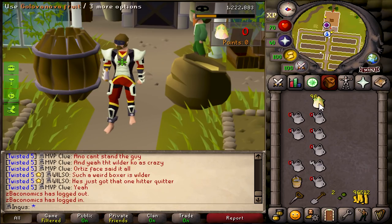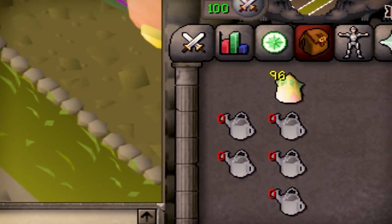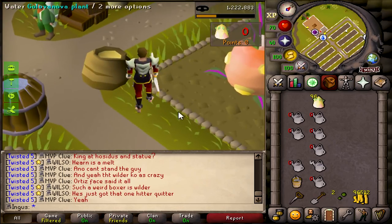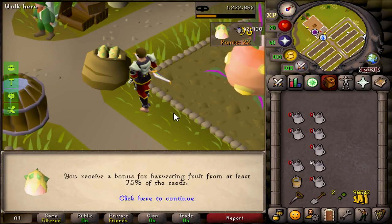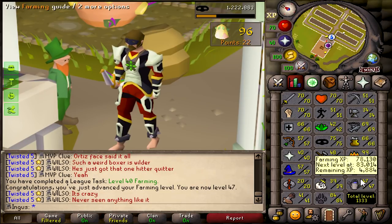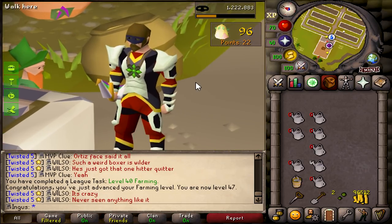Alright, we just did our first round of Tithe Farm — got 96 fruits. I totally did not let any of them die. That's 42k experience. Well, I've got a lot more hours of Tithe Farm ahead, so I guess we're just gonna start grinding.